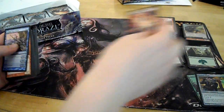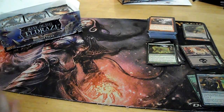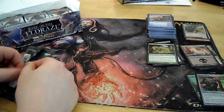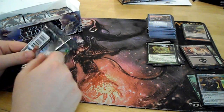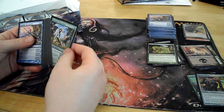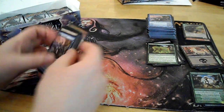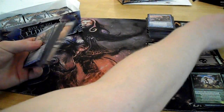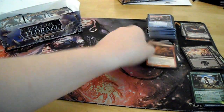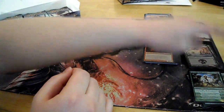Junk card, land, Bear Umbra. Could be decent. Still haven't pulled anything that great — I'd like to get a Gideon maybe, be nice because it's expensive. Foil Kazanu Tusk Collar — that means this pack is going to get two rares. Token, land, Tuk-Tuk the Explorer. Not a bad card; don't know that it will see constructed play, but still not bad.